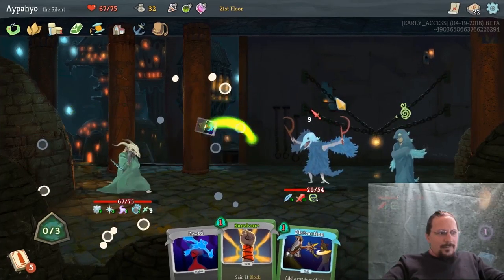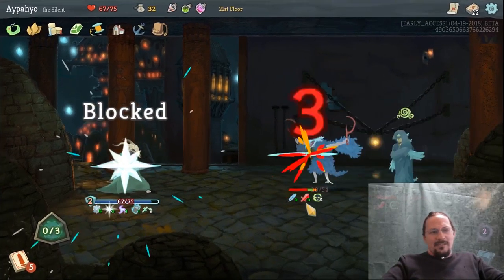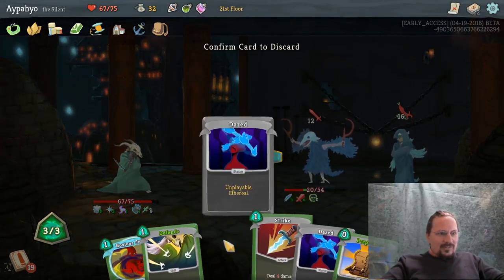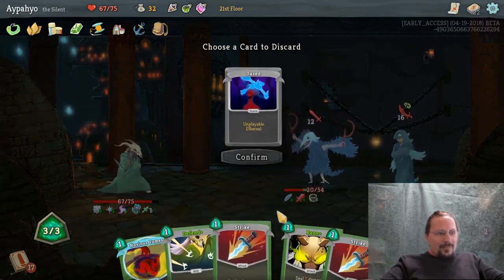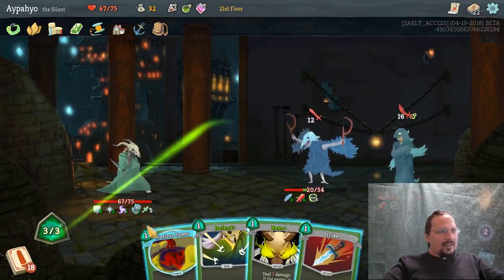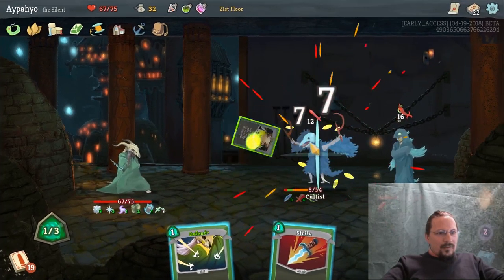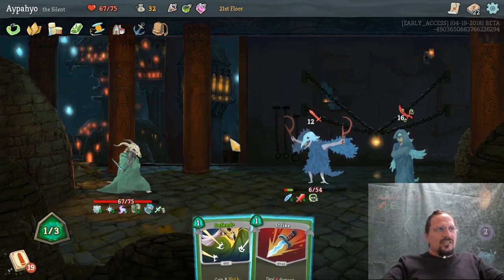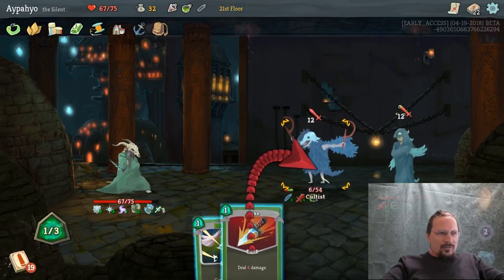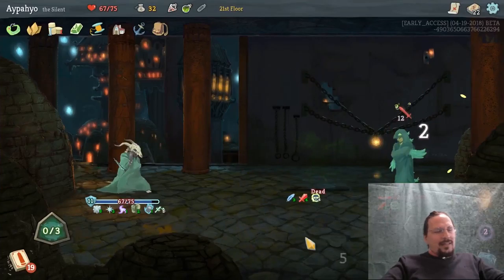Excellent. Tools of the Trade. And we're still okay. Specimen would be great in a situation like this. Still enough. 12 and 16 — so this turn someone dies. It's either me or them. This one is right out of here. 16 damage, so probably not another attack. Noxious Fumes. 8 block puts us not dead. Should I just take 16 damage? If I weaken you, you're at 12. Now this one is dead, and 12 — you only take 1 damage. Which is okay, totally fine.